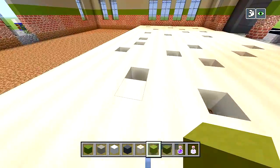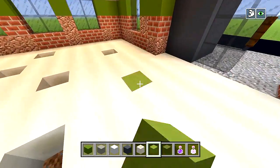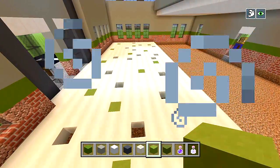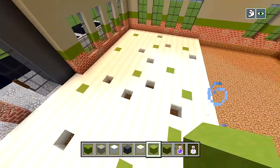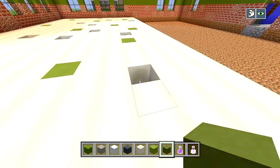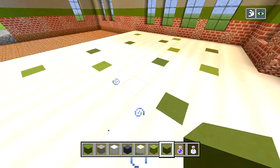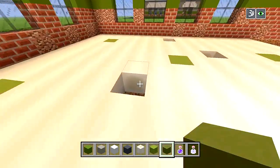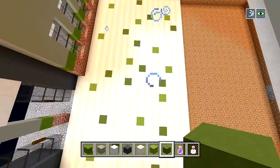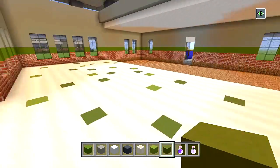I'm just going to start with the lime terracotta first - place it in just a few of the spaces, not every single one. Now let's fill the rest of these spaces in with green terracotta. It's kind of hard to see the difference between the lime and the green when I do it this way, but I still think it looks pretty good with the mix. You could kind of see the darker ones and the lighter ones. That's all I'm going to do for the floors in the dining area.